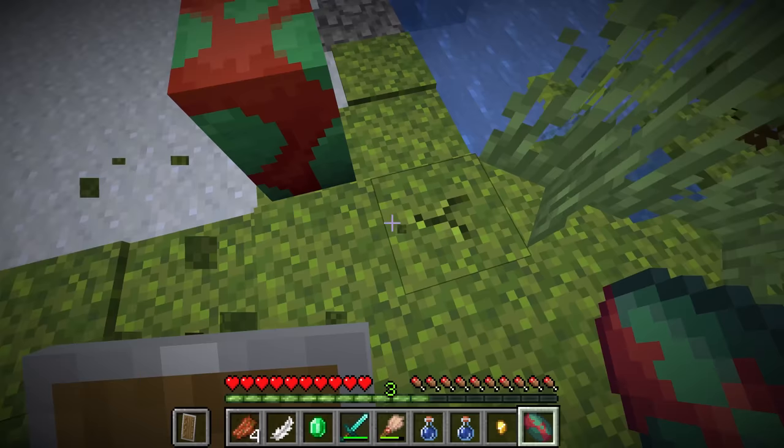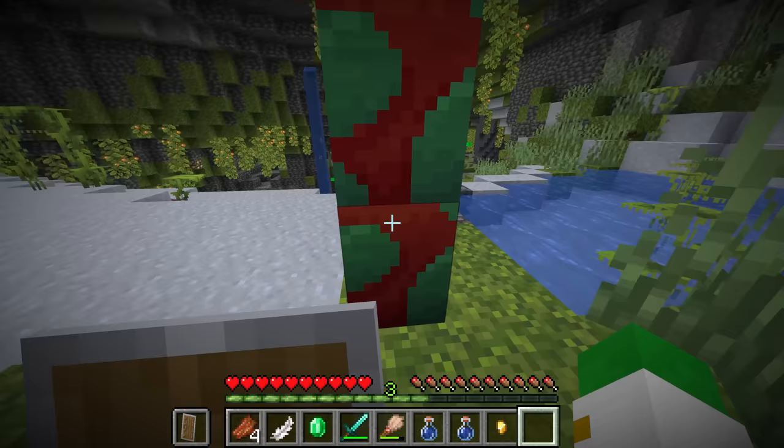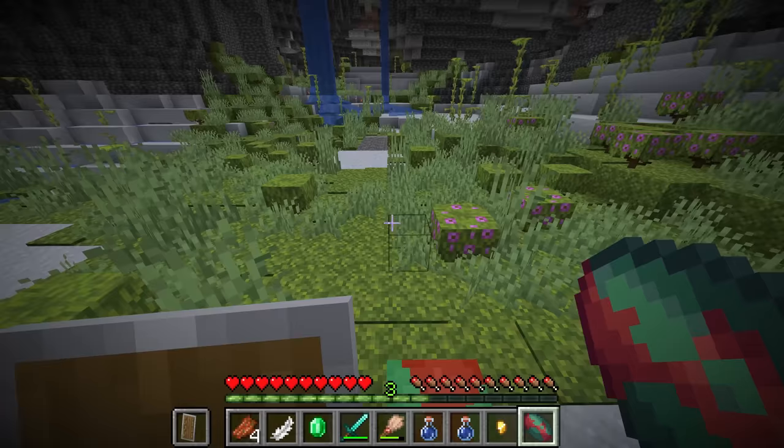There's no requirement other than there just being moss below the block. You'll notice that the sniffer egg itself is an incredibly large block, and if we place two sniffer eggs on top of each other, they do fully touch each other, making sort of a pillar-like shape.